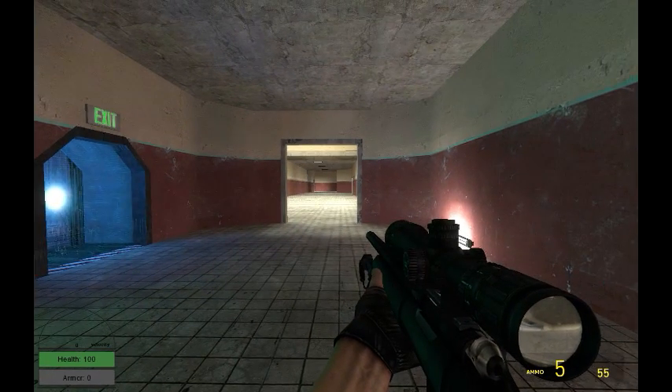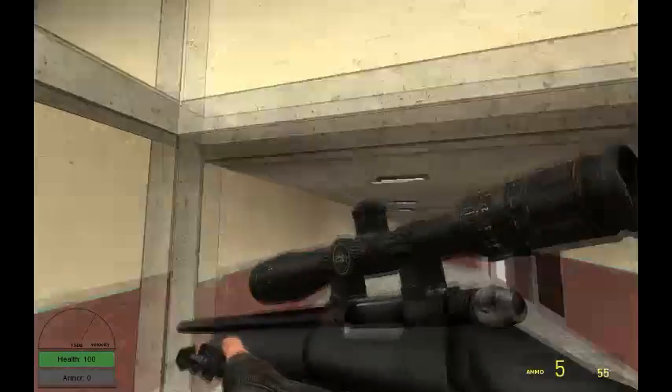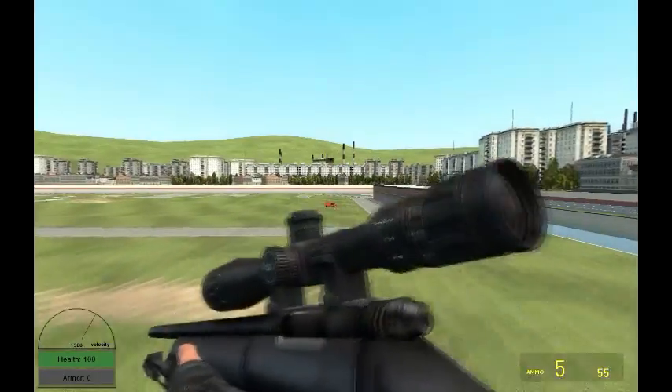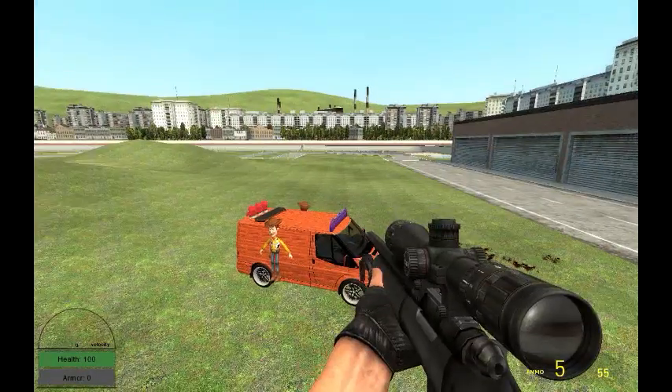The next video is going to be an insane sniping wars against me and Liam with no flying. Anyway guys, that is how to create custom wheels and props on a car — any car — with Pack Editor 3. Once again, thanks for watching.